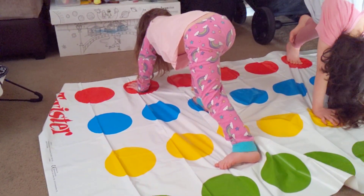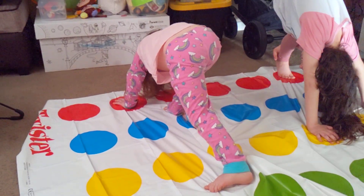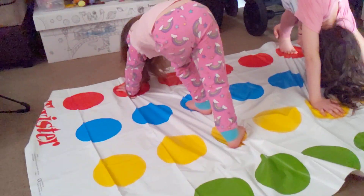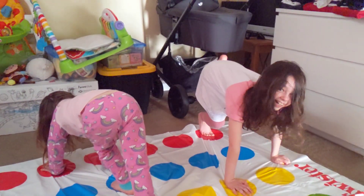Put the other one on yellow — you need to have one foot on blue and one foot on yellow. Put the other one on blue. There we go, that's right! There we are. How are we doing guys?